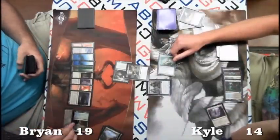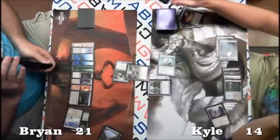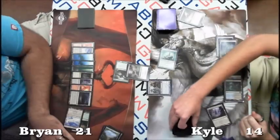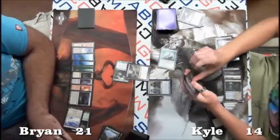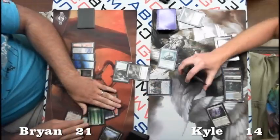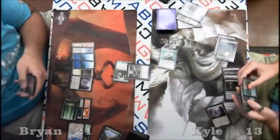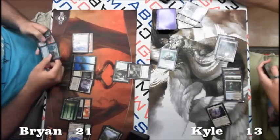Brian swings in. Kyle pays 4 life to play Dismember, going to 14, then blocks with his Image. Brian could have something in response. Kyle gains two off the Glimmer Post, going back up to 21. After the Dismember resolves, Brian targets the Image in response. Kyle at least gets in for one, sending Brian down to 13.